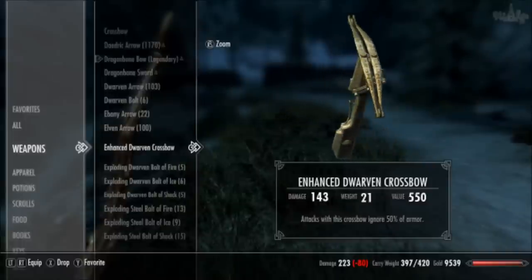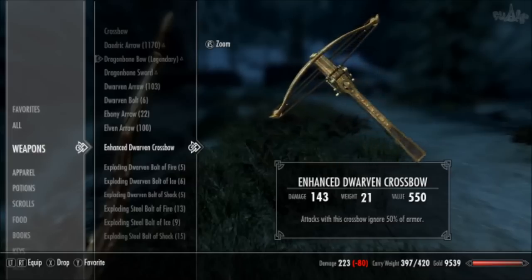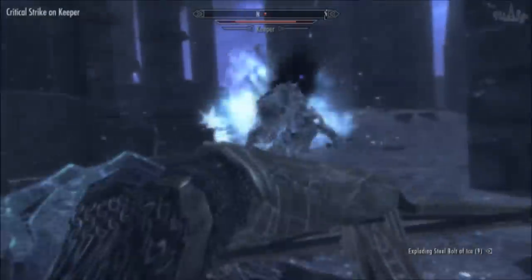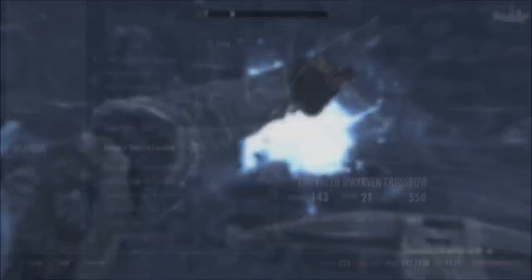Now let's talk about the crossbow and then I'll compare the two. The best crossbow you can obtain is the Enhanced Dwarven Crossbow. To get it you must first complete six side quests, which are relatively straightforward. You can then either buy it or smith it at the forge in Fort Dawnguard at level 30 smithing, making it a lot easier to obtain than the Dragonbone Bow.